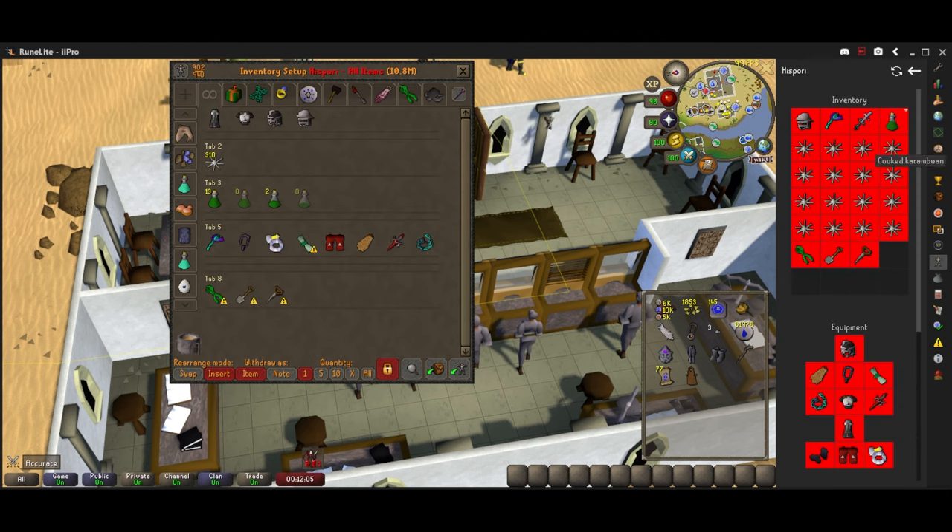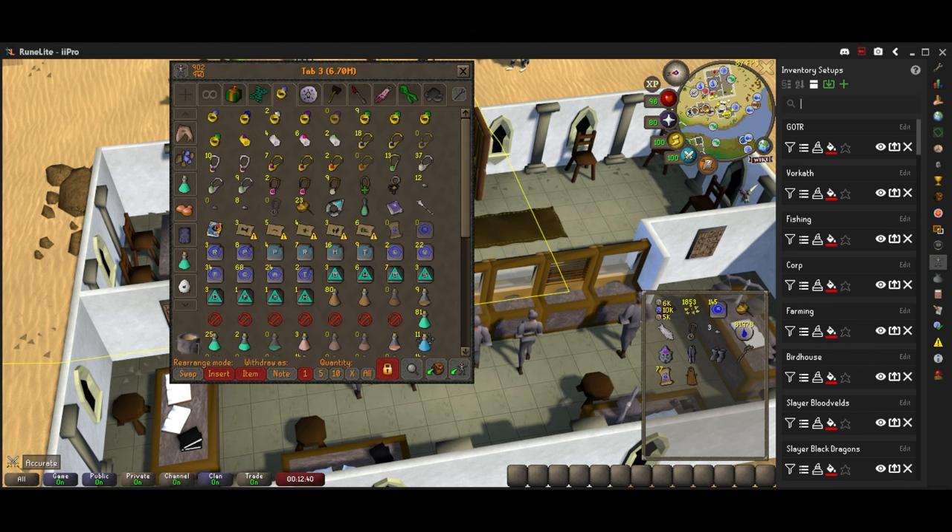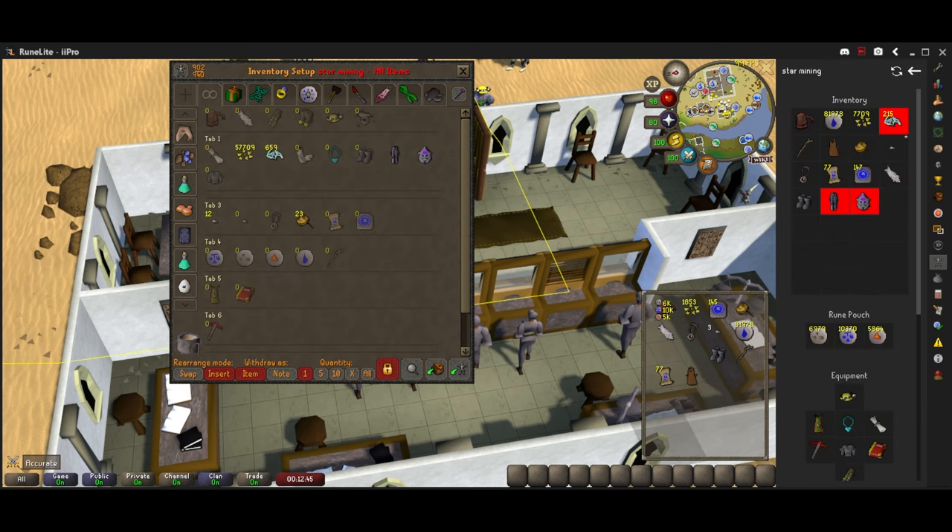If I wanted to do a birdhouse run, I just click on Birdhouse, it's right there, and whenever you hit the little back arrow it makes your bank normal again. Let's say I don't have any Super Combat Potion 3s — well that's what Toggle Fuzzy is for. If I put Toggle Fuzzy on, it will show all 4 variants of the different Combat Potions I have. It will do that for basically anything — even Crystal Teleport Seeds — anything that has a number, and it will show you exactly how many of all the variants.